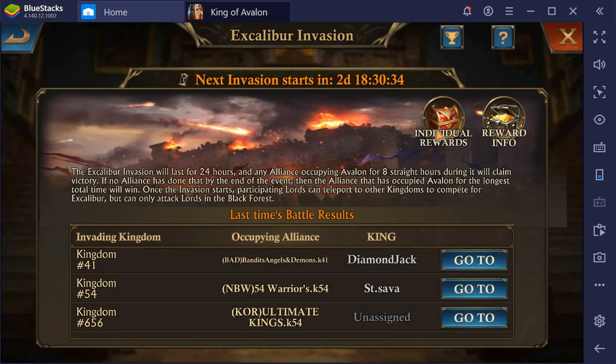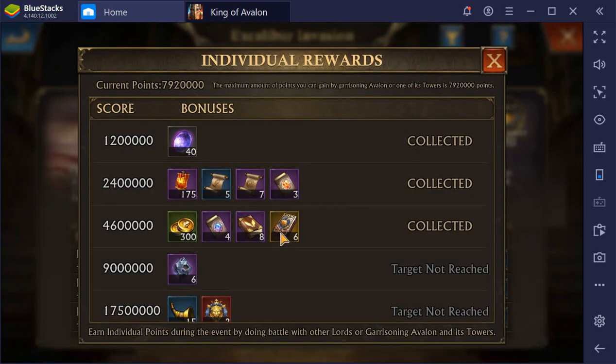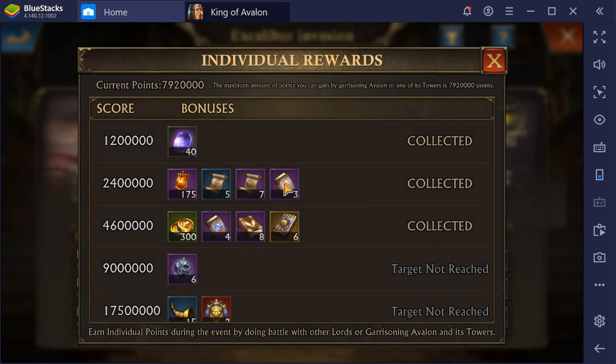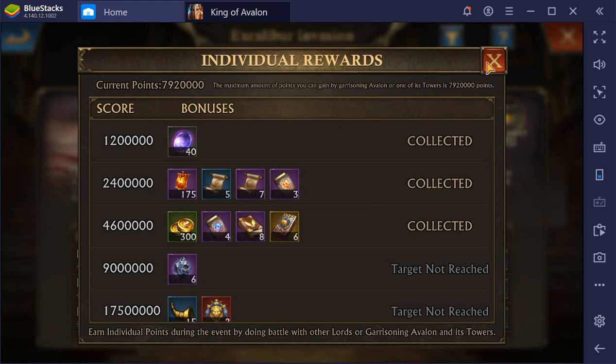For the Excalibur Invasion individual rewards, you now have some Hegemony Incot. The Celestial Statue Arcana was already there. The others might have some changes too — like the Light Arcana has moved up to a lower level, so that's quite nice.